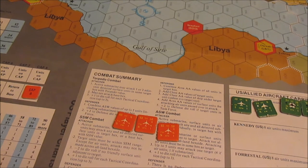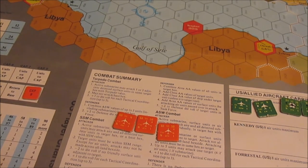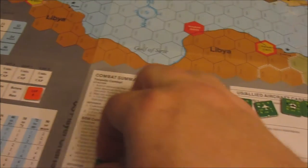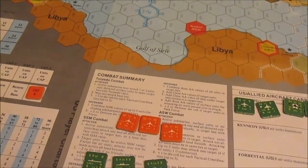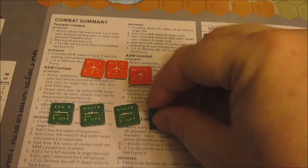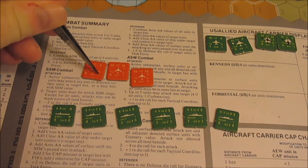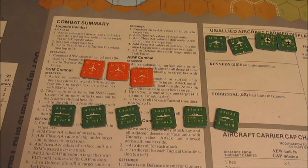Looking at rule 10.4: if there's a CAP mission in the target hex, add two to the total if the CAP mission contains one or more F-14s; otherwise add one for any CAP mission that does not contain an F-14 unit. We do have F-14 Tomcats in there, so the defense total gets a plus two. Combined with the plus two for the task group, our overall defense bonus is plus four.